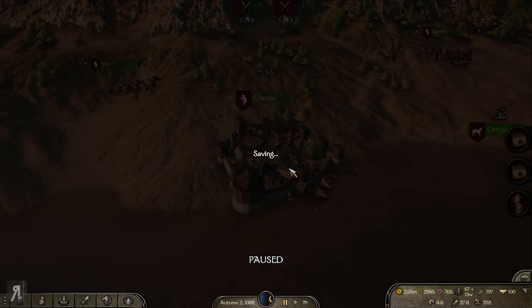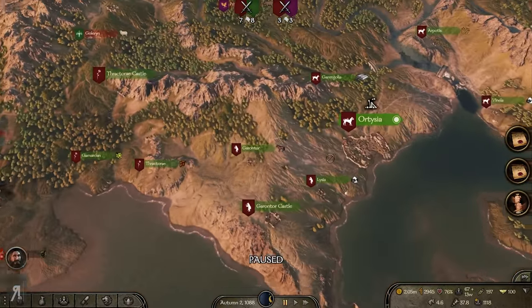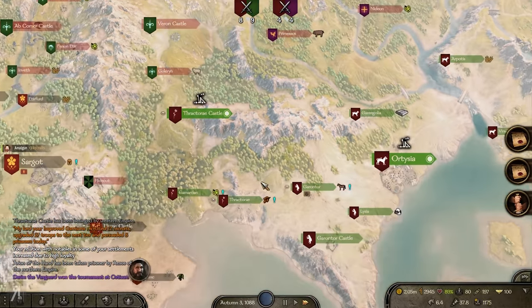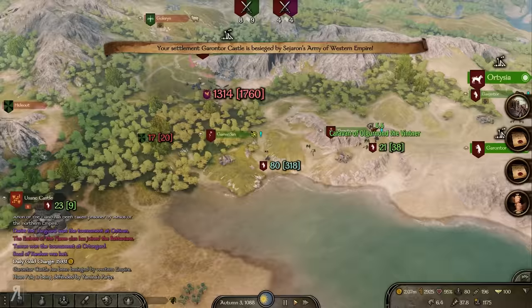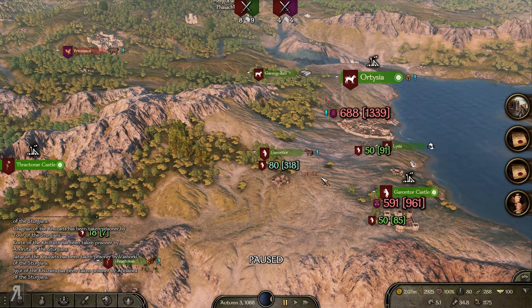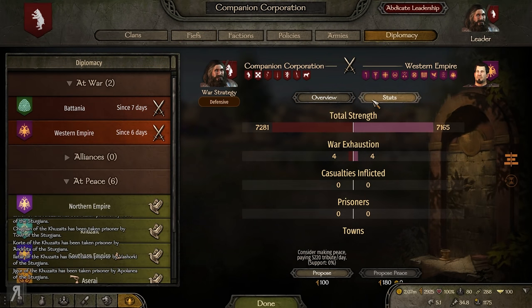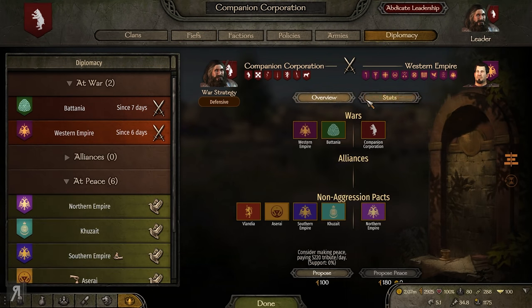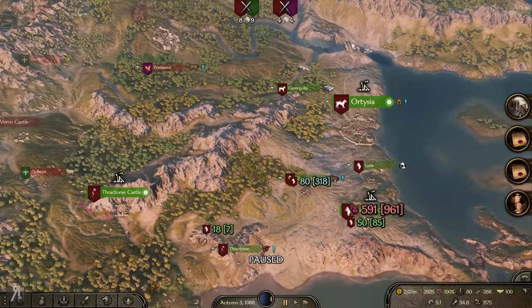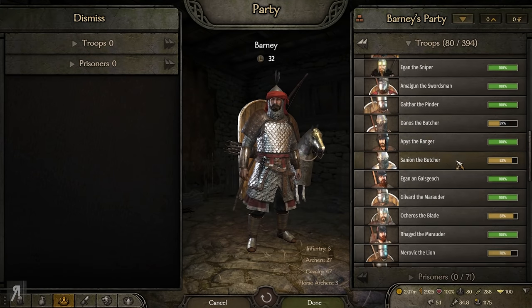Where do we want to head next? Ortizia is probably calling to us since it's under siege. Crotor is attempting to attack us as well. The Western Empire has a lot of strength — they only have five towns and eight castles, fewer than us, yet they have so many vassals. Generally I should be able to create some new clans, so let's actually do that right now.